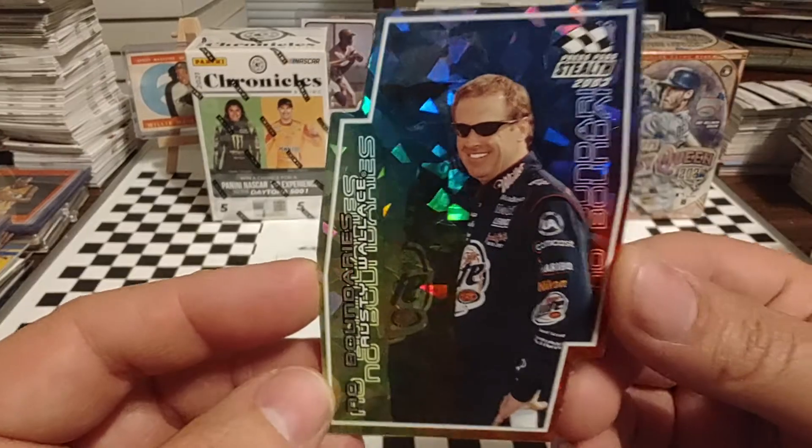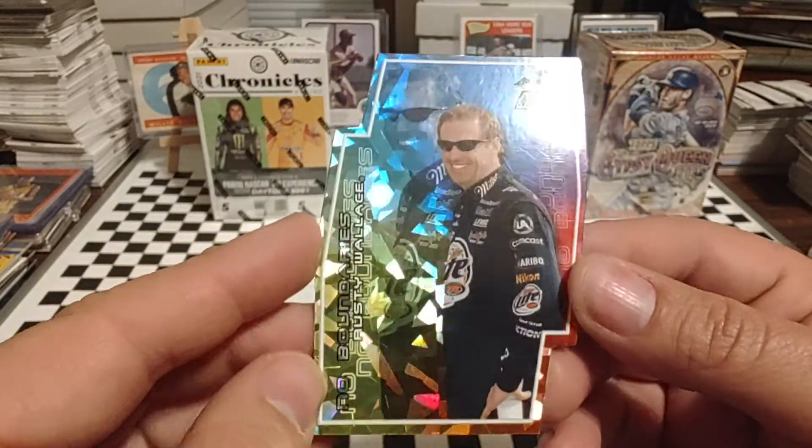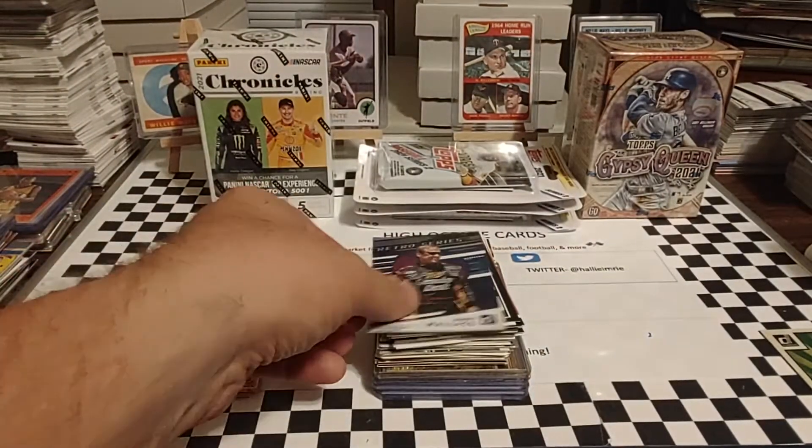This is from 2003, Press Pass Stealth, No Boundaries. Kind of has that cracked ice look. Of course, it is a die-cut card. It is an insert.